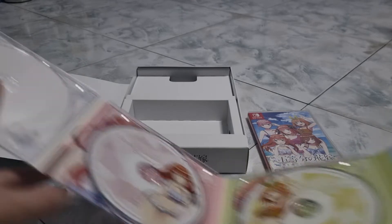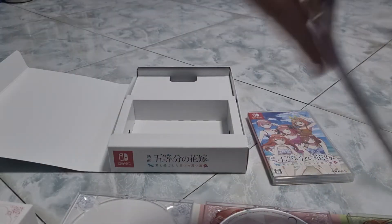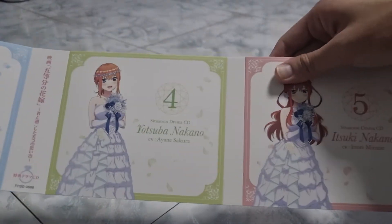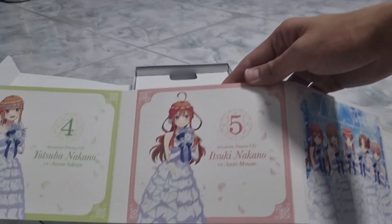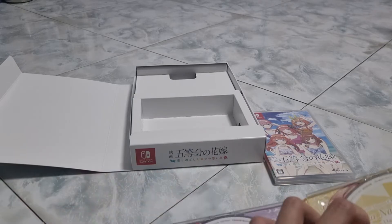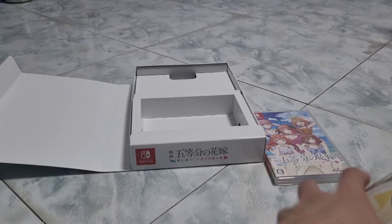Let's show again — this is the five of them from the front. If you move to the back, you can see all of them: Ichika, Nino, Miku, Yotsuba, and Itsuki. And the last picture right here — so this is for the disc. Behind the disc, it's also one of their own designs.